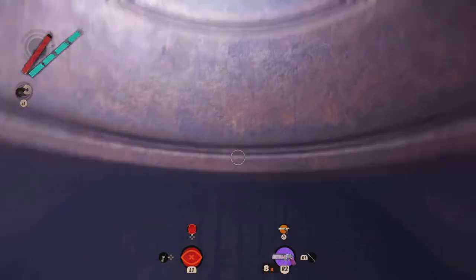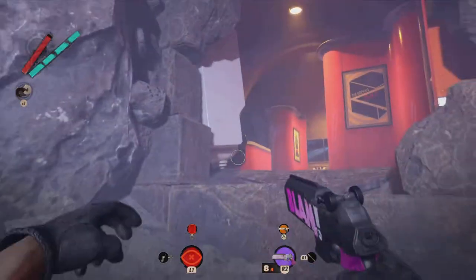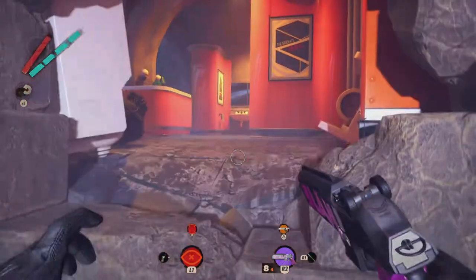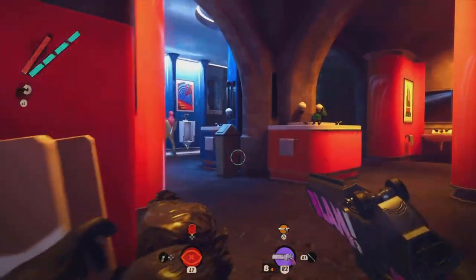Hop up onto this platform and hop up into the bathroom, which will most likely have an enemy in there. Typically there's an enemy in here, so that is also another way to get inside the club.